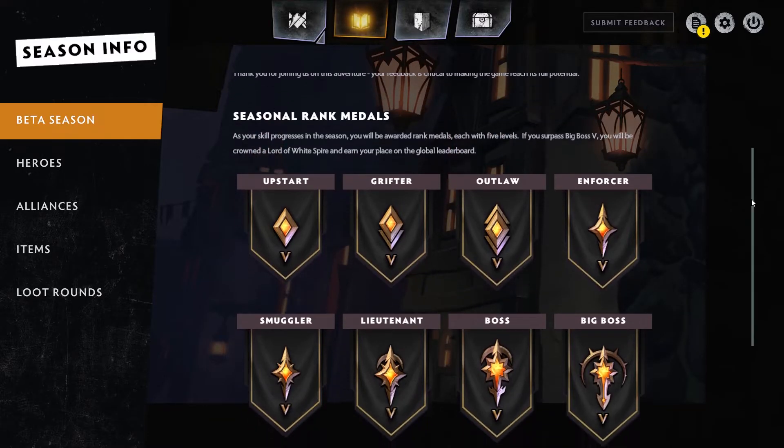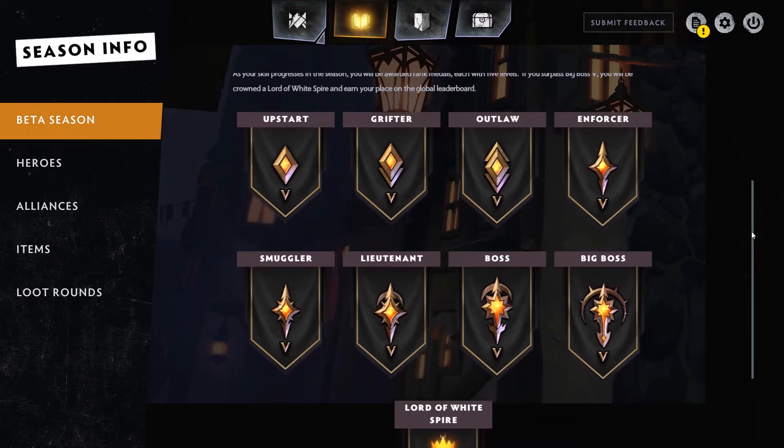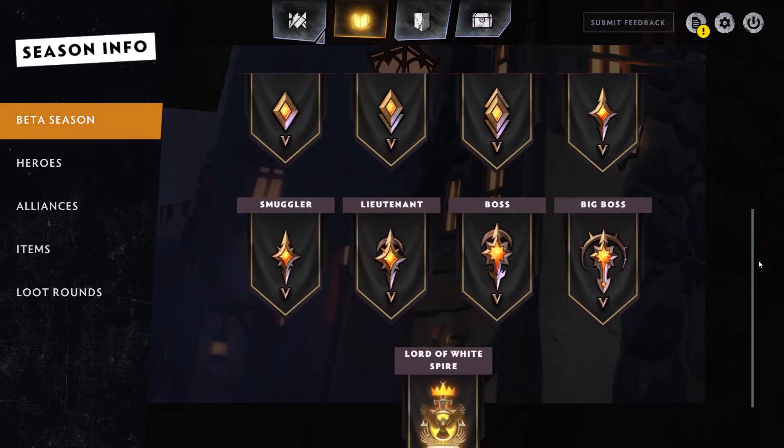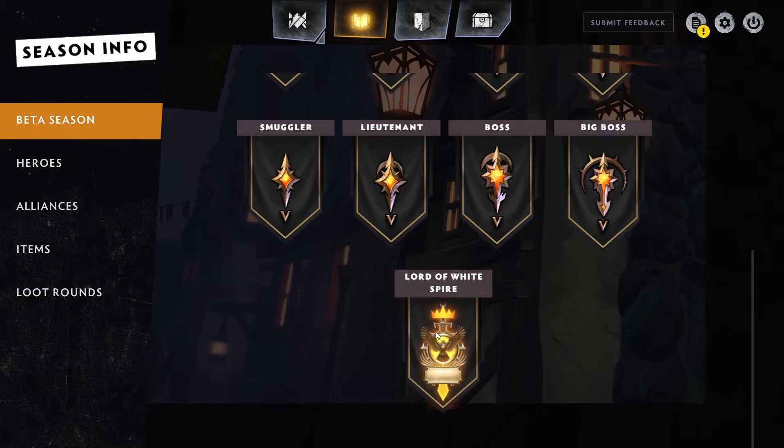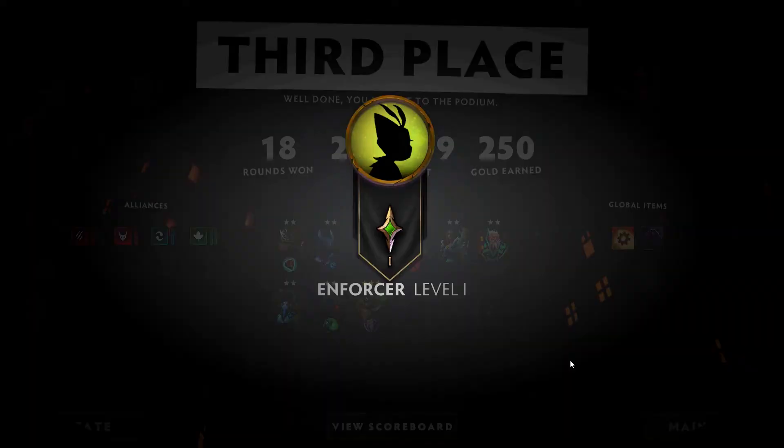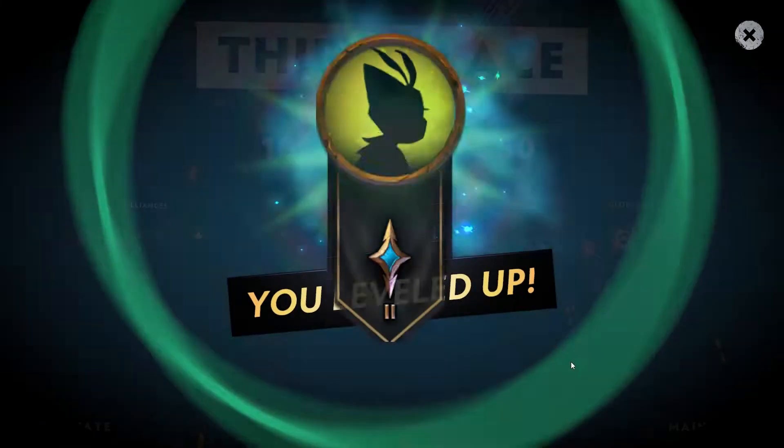There are also 9 rank medals, each with 5 sub-ranks, that signify your skill level in the game. If you attain the 9th medal, Lord of Whitespire, you earn your place on the global leaderboards — which I'm not really sure what the point of that is yet. Bragging rights, I guess.